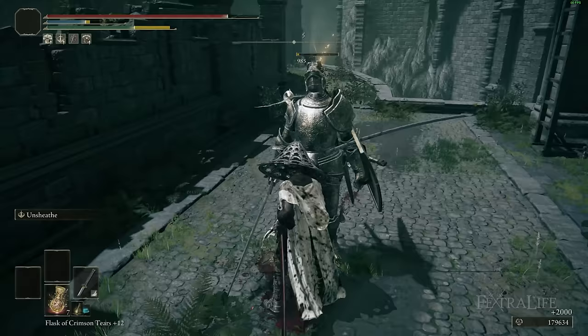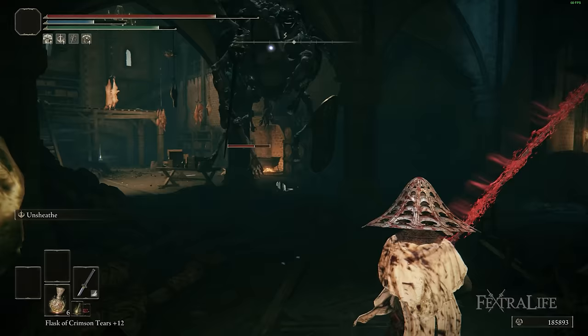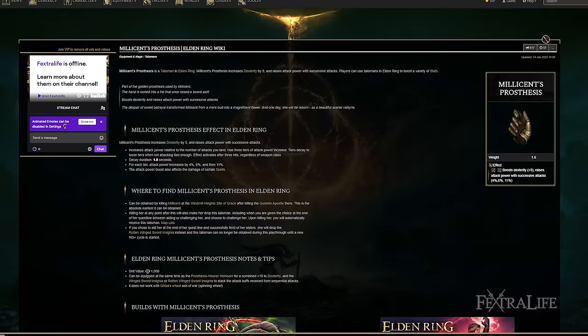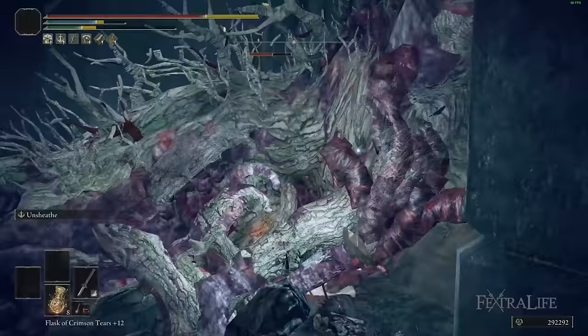As your attack power increases you'll probably swap out the Cerulean Dagger. The Ritual Sword Talisman is a decent choice if you're methodical — it rewards keeping your health full with more damage, which suits cautious new-game play even if it's less useful for aggressive play styles. Millicent's Prosthesis is also a solid option: it adds extra dexterity for a flat damage boost and rewards rapid successive attacks, making it slightly better than the Rotten Winged Sword Insignia in my opinion.